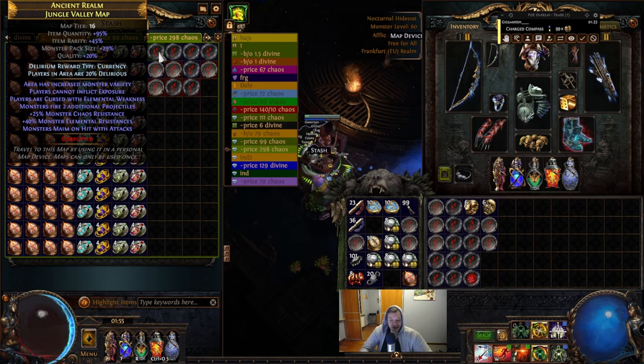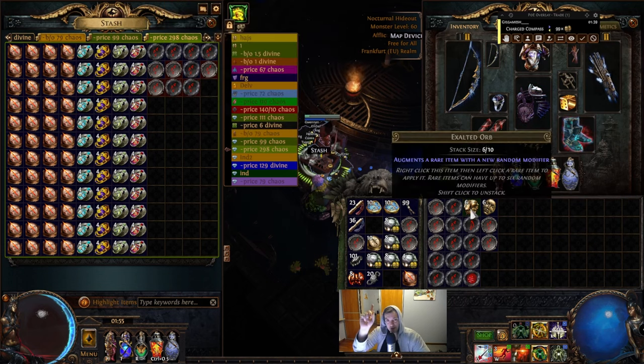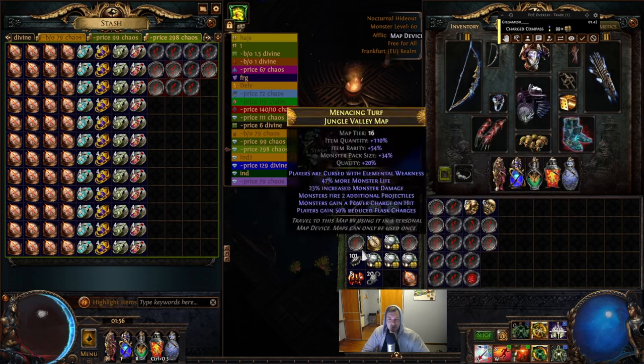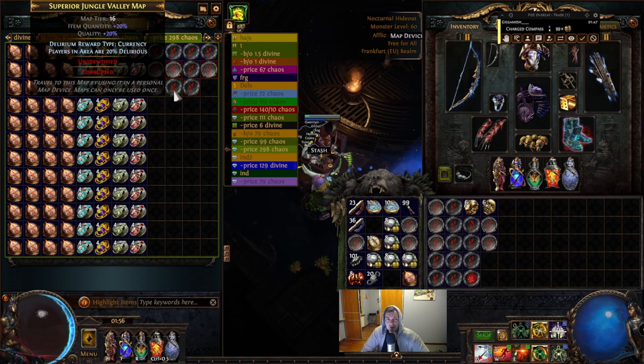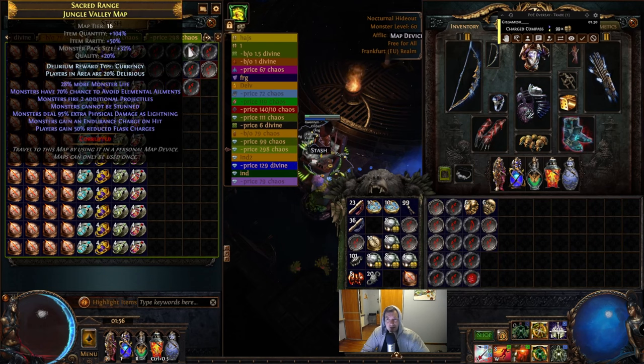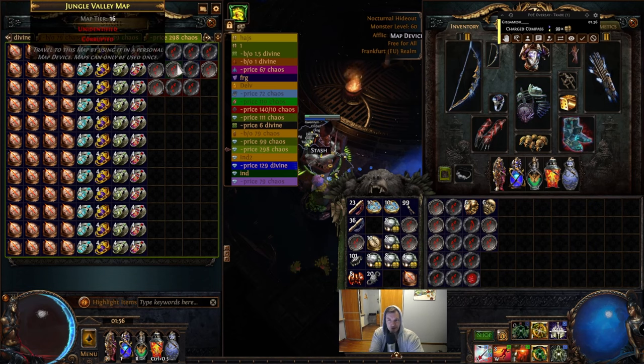When we have this mod we will use Exalted Orbs to boost our map to six modifiers. When we have six modifiers we will use the Vaal Orb, hoping to get an identified and corrupted map or an eight-mod map. Sometimes we break and have only six mods — then you can decide if it's worth running. But if you changed the map or upgraded it with Vaal Orb into a temple, don't run it.